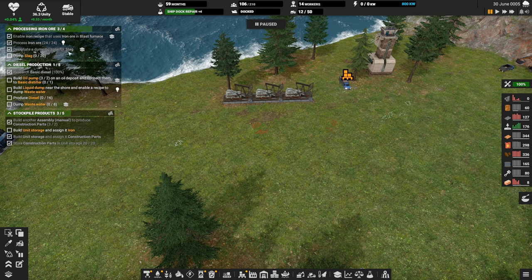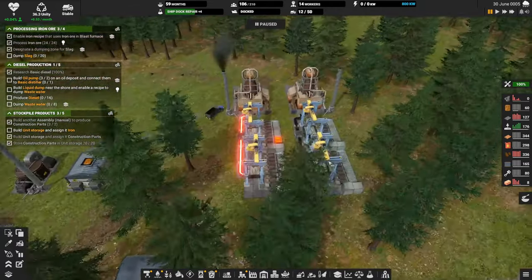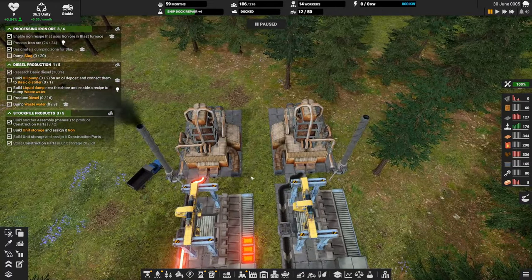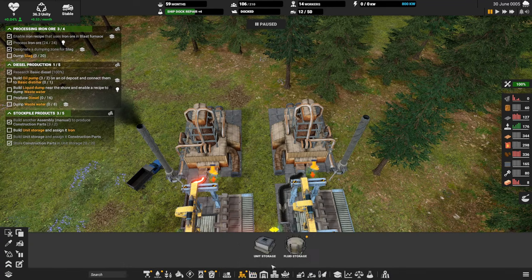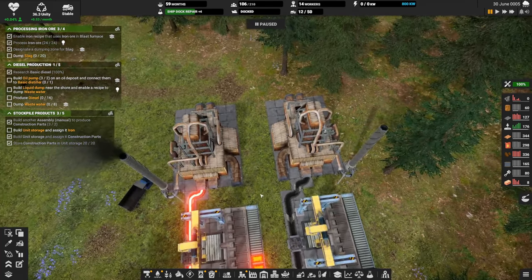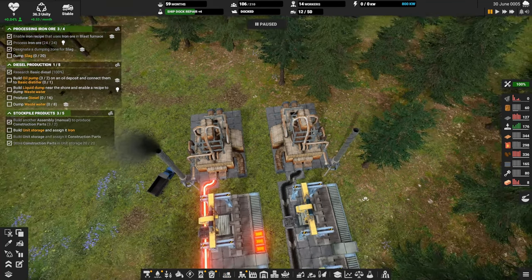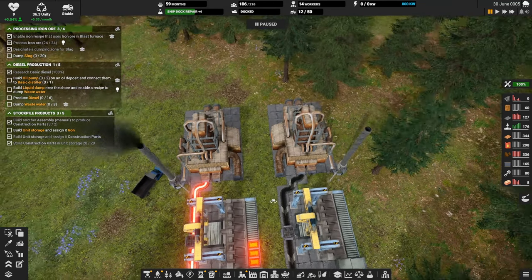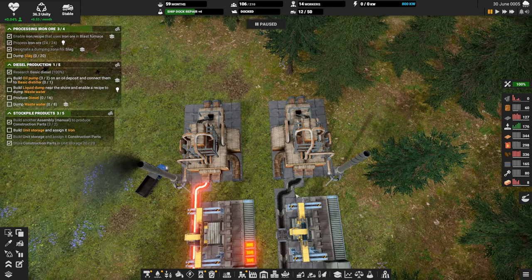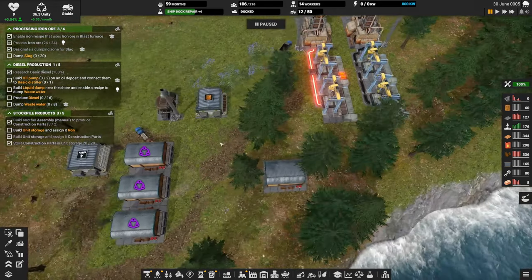Processing ore — dump slag — that should dump on its own. Slag is going to come out of these two blast furnaces. I don't have loose storage yet, but eventually we'll belt out that slag. I don't have U-shaped conveyors yet so I can't tell if I can actually belt out of there — it's pretty close. We should be able to make that work, if not we can always move these back up a block.